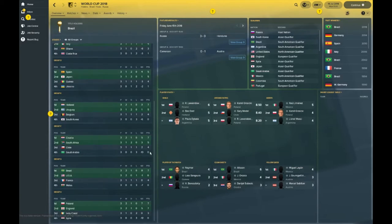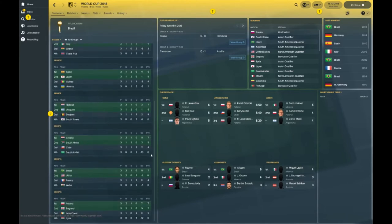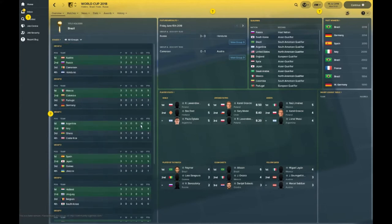Group F: Croatia and South Africa — again a team I doubt will make it to Russia — finish first and second. Chile, who also didn't make the World Cup, finish third. Saudi Arabia, who did qualify, finish rock bottom. Group G: one of the favorites, Brazil, top their group; USA, another notable absentee, finish second; France third; Wales, who didn't qualify, bottom. Finally Group H: Poland and England, who both did qualify, finish top and second respectively; Ivory Coast and Syria finish third and fourth.